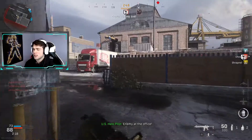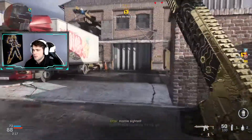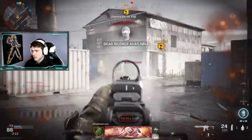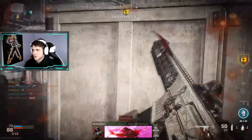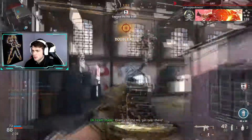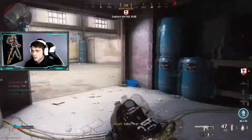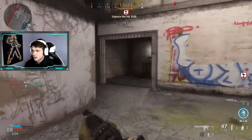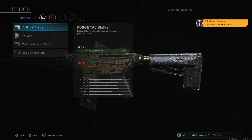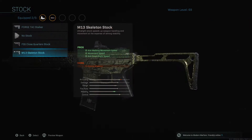Next up, I do need a sight, so I would probably run the Cronin Mini Reflex — that's just my preferred sight, it feels the most comfortable to me. Then next I would have the Skeleton Stock, which is a very interesting one.